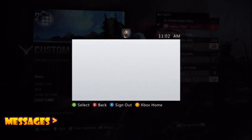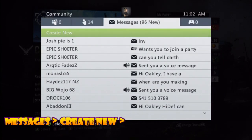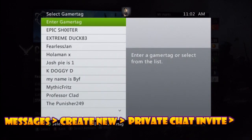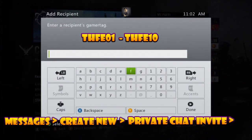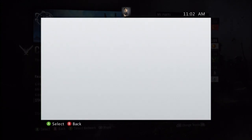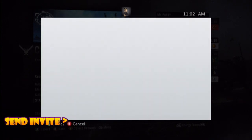In case you don't make it onto the friends list, don't worry — there's another way to get into Customs. What you're going to do is go to Messages, Create New, do a Private Chat Invite, and enter a gamertag. At this point you're going to enter the gamertag of one of the THFE accounts — so this is 01 again, all the way up to ten. What this allows you to do is basically get information on that account, so you'll send the message out and once it's sent, you'll be able to look at the profile.